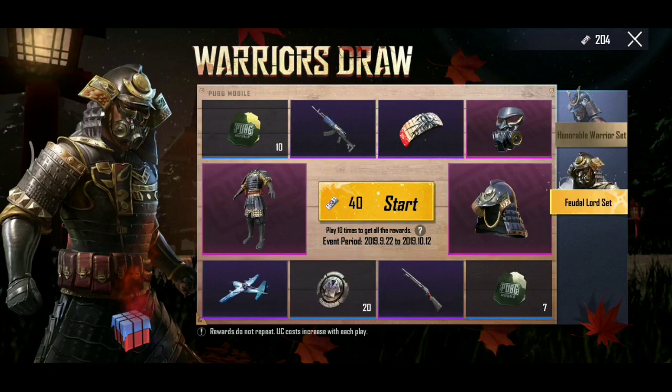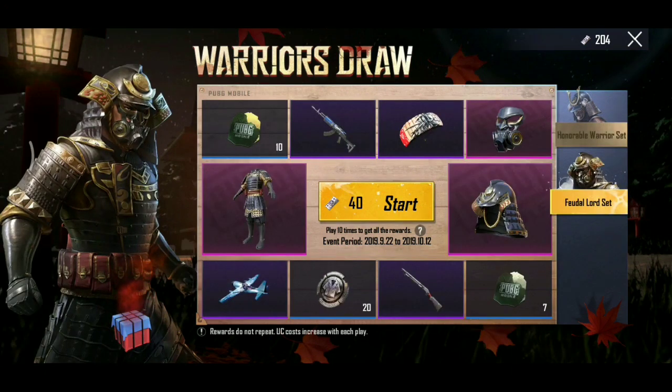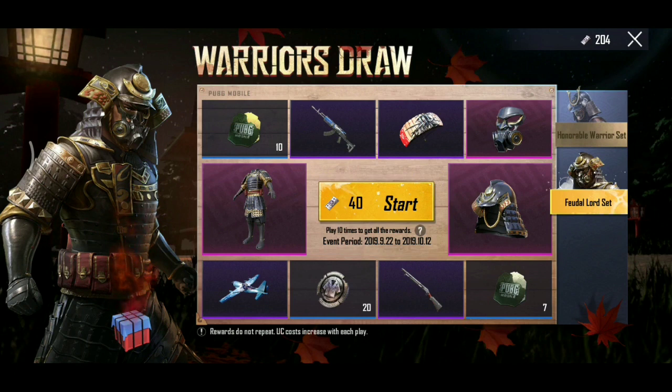This is the draw item — we are going to get a free art, the honorable value set. So the right art is going to be a discount.